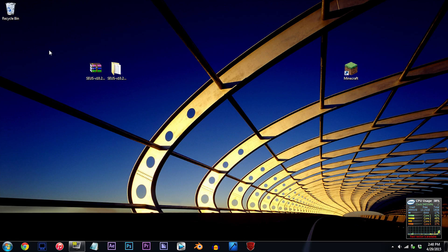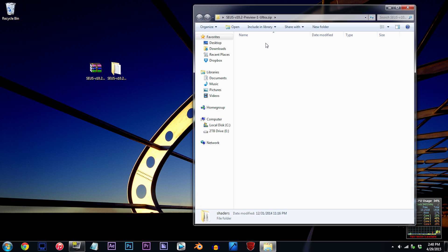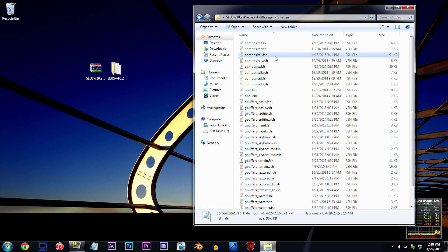To start things off, have the SUSE shader unzipped and ready to work with on the desktop. Double click the folder, double click the shaders folder, and locate composite1.fsh.